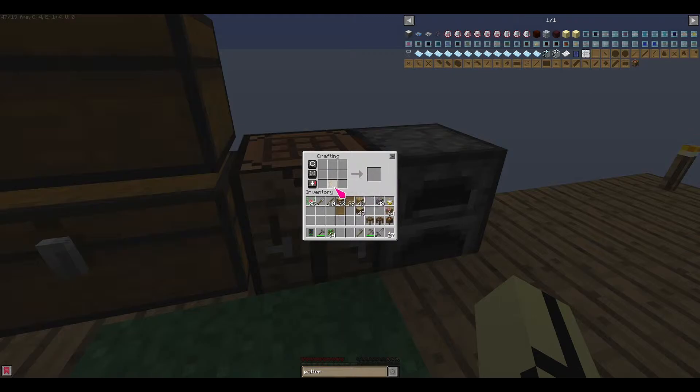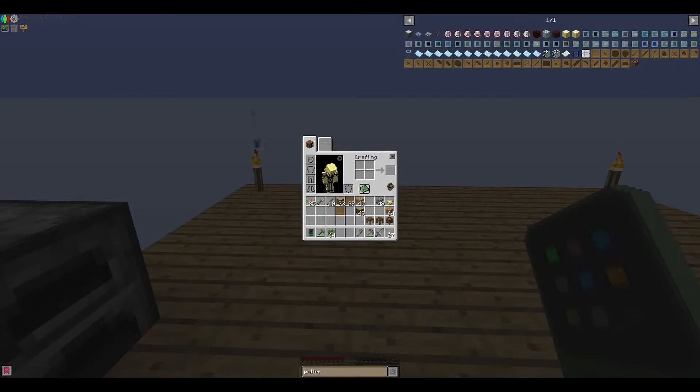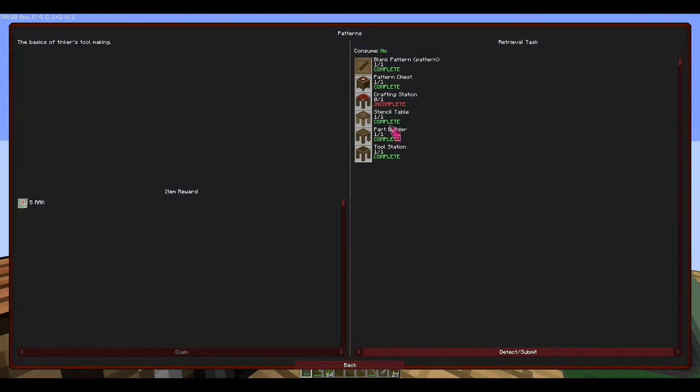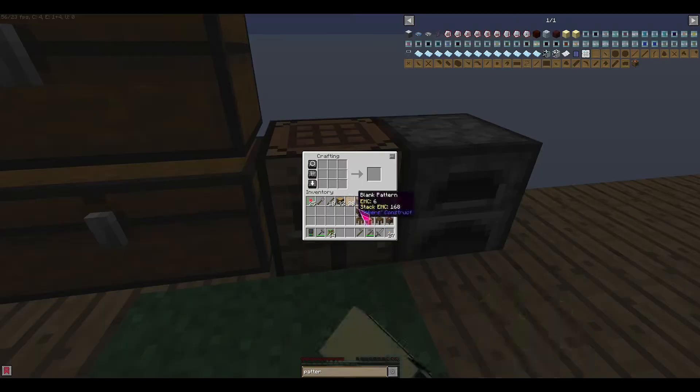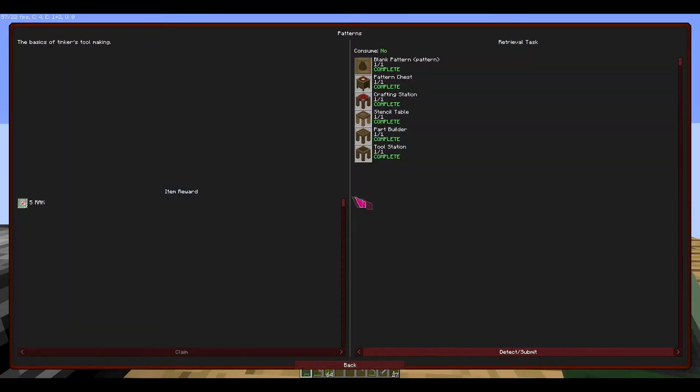Okay so right now we've completed steps one, two, three, and four. We need a tool station — wait, I think I know this one. And there you go. Now for the next one — a crafting station — wait, I think I also know this one. Just take one more, put it right back, and boom there you go. Sweet, we completed that — let's claim our reward.